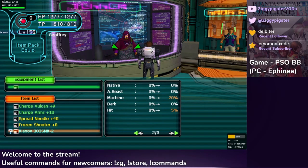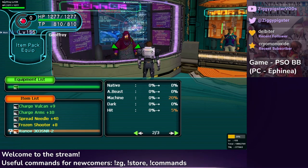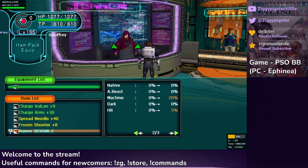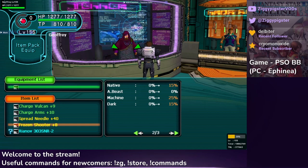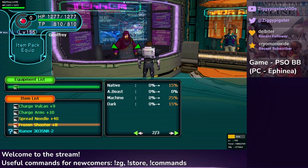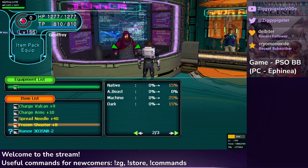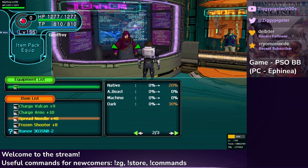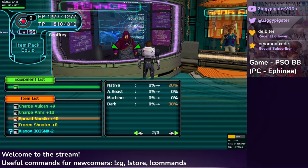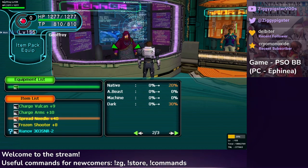The person in front of me is known as a tekker. If you look at the letters above the shop name it says T-E-K-K-E-R. We'll be showing a little trick to improve your percentages. If you have a weapon that does not have hit percentage, you will see just the four basic attributes. These percentages apply not only to your base weapon damage but also to any bonuses — so for example, this is a plus 8 Frozen Shooter and a plus 40 Spread Needle. The plus numbers are improved by the percentage. Every enemy has one of these types — in Forest it'll be native, at the end of the game in Ruins it'll be dark.